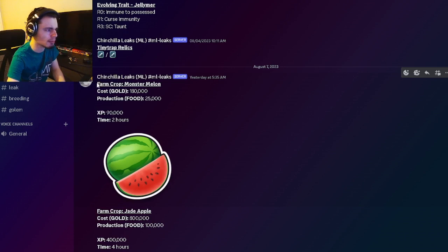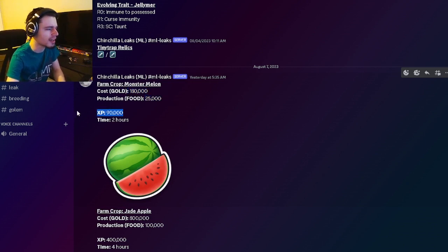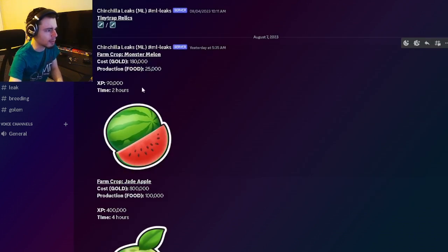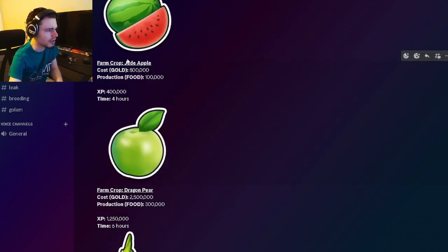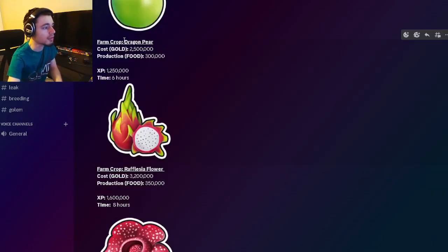The first leaks we have are actually some brand new farm crops, which is very cool. The first one is the Monster Melon — it costs 180k gold, gives 25k food, and 90k XP, so that one will be pretty decent for lower-end players. Then we also have the Jade Apple which will cost 800k, give 100k food, and 400k XP, which is quite a bit — very good. Then we have the Dragon Pair which will cost 2.5 million gold, give 300k food, and 1 million XP.